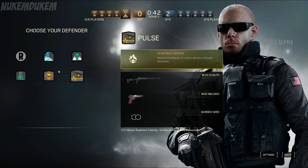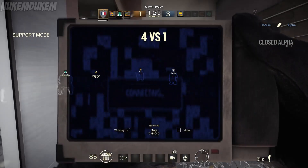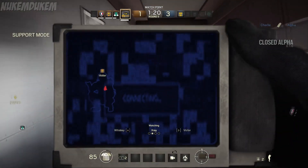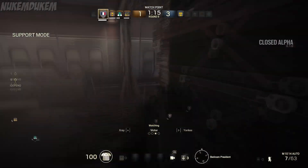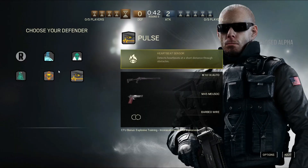Last but not least is Pulse, probably one of the most important characters in the Defender class because of his Heartbeat Sensor ability — he can detect heartbeats in a short distance through obstacles. It's extremely helpful if someone has a microphone to communicate to their team where the enemy is hiding. You can see the sensor right there — you can tell your team if an enemy is above you or on the opposite side of the room. His main weapon is an Auto Shotgun, M45 for his secondary, and he can put down Barbed Wire to slow down enemies.